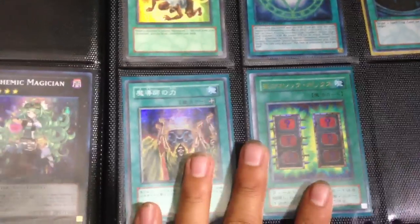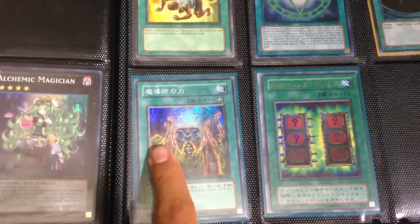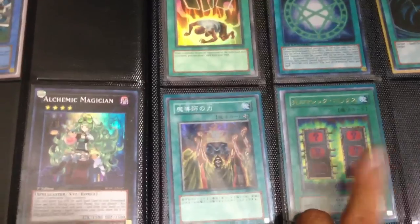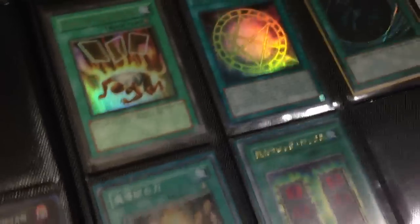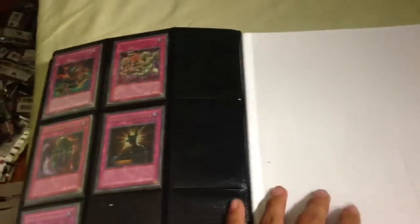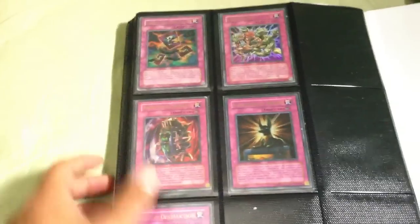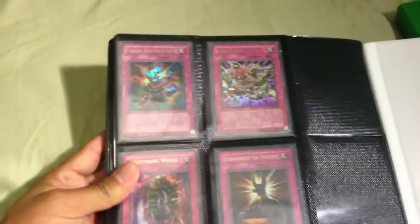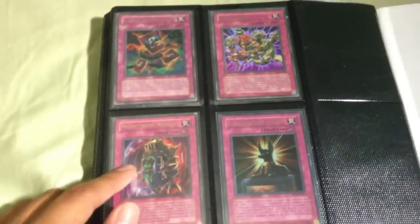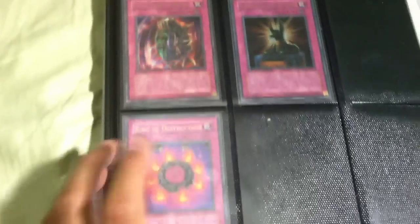Foreign cards — Japanese: super Mage Power, and an ultra rare I couldn't remember — I found it — ultra rare Mystic Box, Japanese. Traps — all ultra rare on this page: Chain Destruction, Last Turn, Nightmare Wheel, Judgment of Anubis, and Ring of Destruction on the bottom.